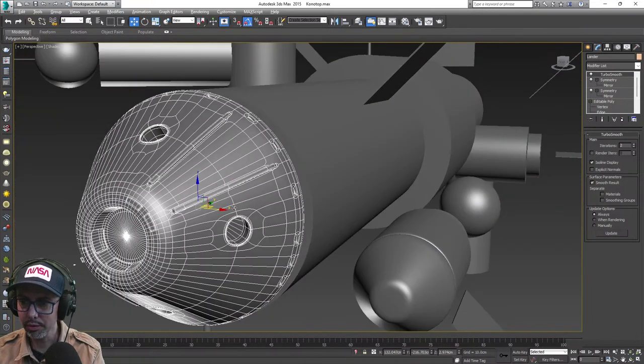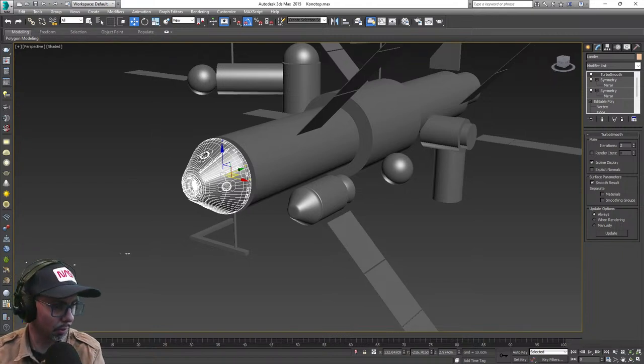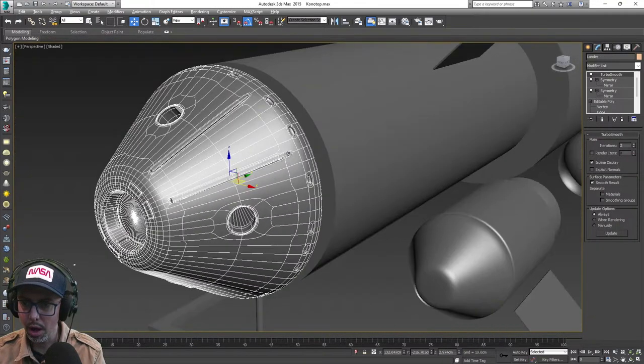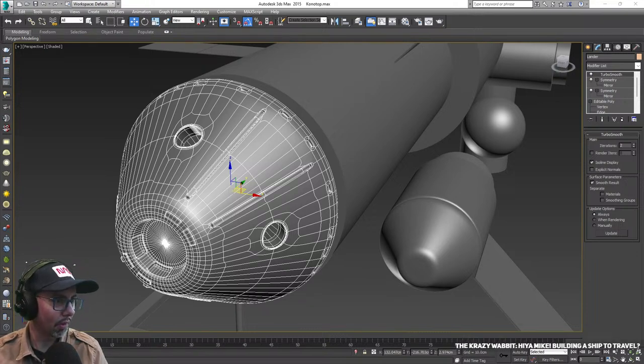I'll talk through what I'm doing as I do it, and if it's of interest, great — leave a comment or ask questions and I'll keep going. We've got one person viewing at the minute, so give me a shout in the chat. Hey Wabbit — yeah, building a ship. The space station around me is all just photo-bashed, so this interior here is not from 3D, but what I really want to do is put it into Unreal Engine.